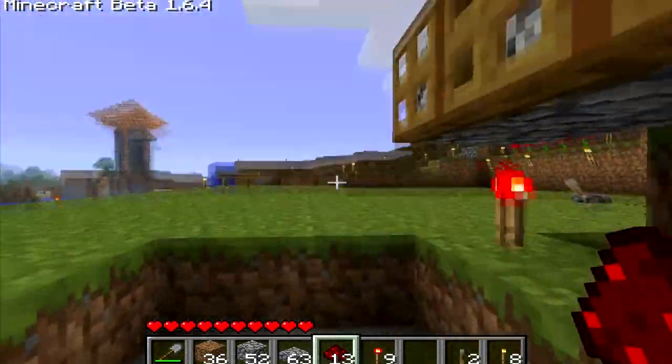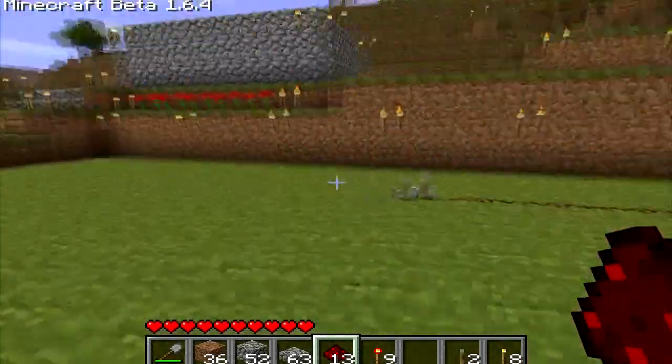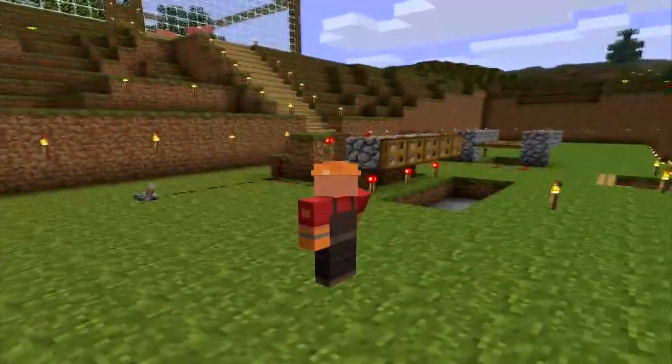If you have a proper death trap, it'll work out just fine. They don't even need to see the torches to meet their end. That's it for the day one tutorial. Like I said, I might revise this.